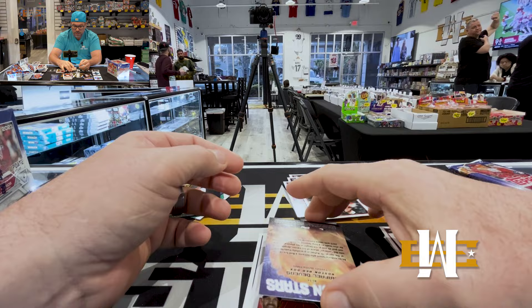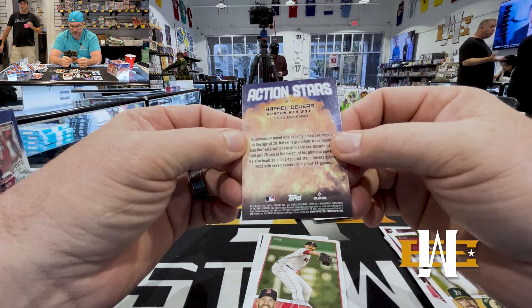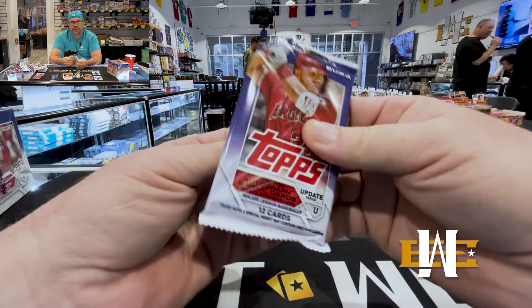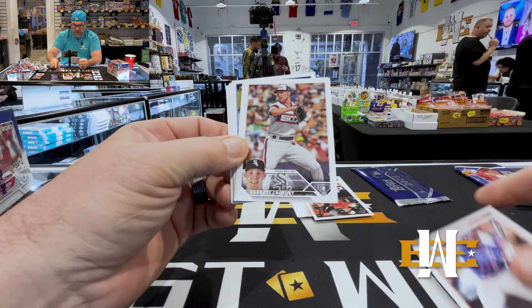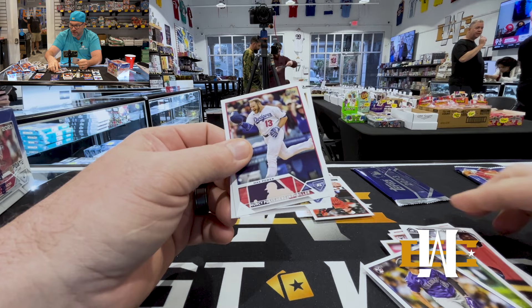Action Stars Rafi Devers — I feel like that's a short print too. Awesome. Paxton, Bristow, Fairchild. Got two more packs and then the silver pack. Going to be tough to beat even a jumbo box — going to be tough to beat this. Just base in that pack, nothing crazy.